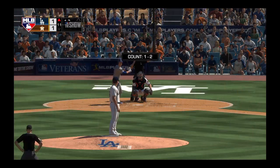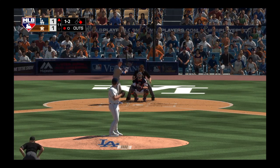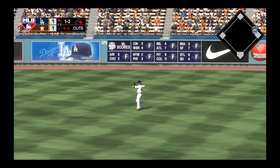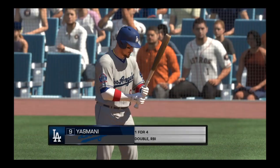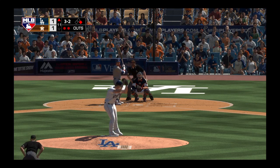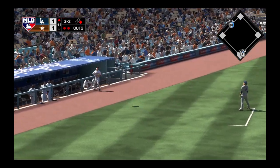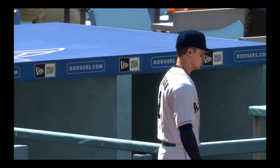Chase Utley will be called upon here to hit with the game on the line. Pulled high in the air out to right field — Reddick has a read on it and he brings it in for the second out of the inning. Here's the catcher Yasmani Grandin — two gone and the possible go-ahead run at first. Now the three and two pitch — popped him up. Bregman has room in foul territory and he brings it in on the warning track.